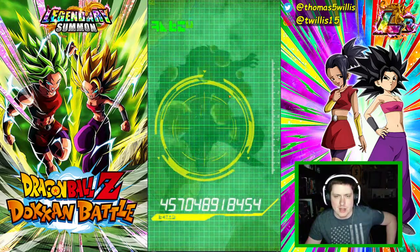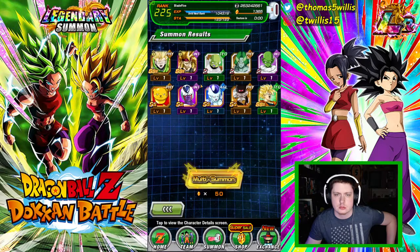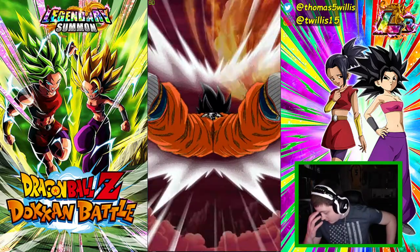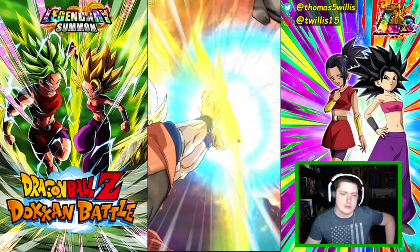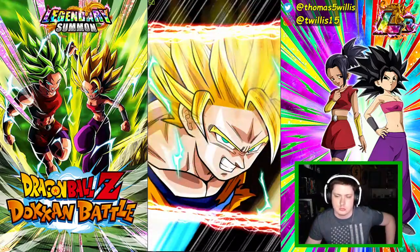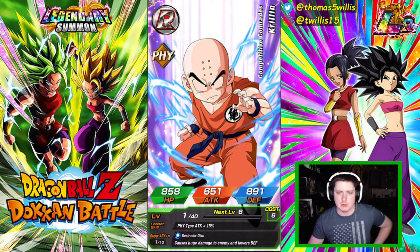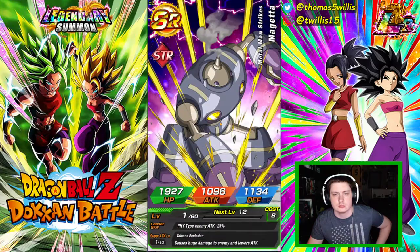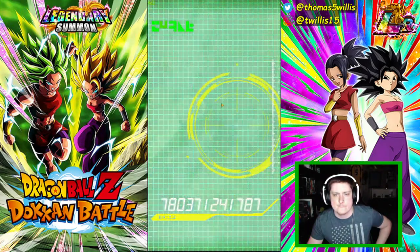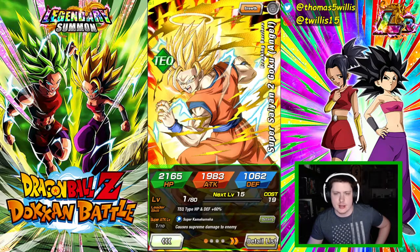Super Saiyan 3 just doesn't cut it for this account. I don't know why that unit was even on the banner, honestly. It doesn't make sense - at least put someone from the Universal Survival Saga in there. You could even put Bergamo in there and everyone would be happy, although they probably didn't because Bergamo is probably one of the best units in the game now. I guess they wanted to be Dokkan Fest exclusive. They could have put UI Goku in there - that would have made all the difference on this banner.